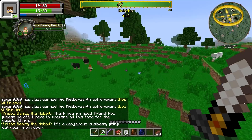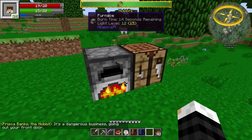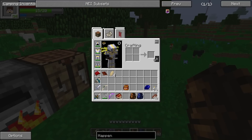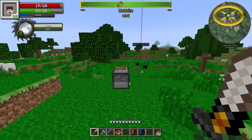It's dangerous business going out your front door, is it? It really is. 21 coins for that — I likey! We're gonna be rich. So we have plus 14 on hobbits, so that's pretty cool.